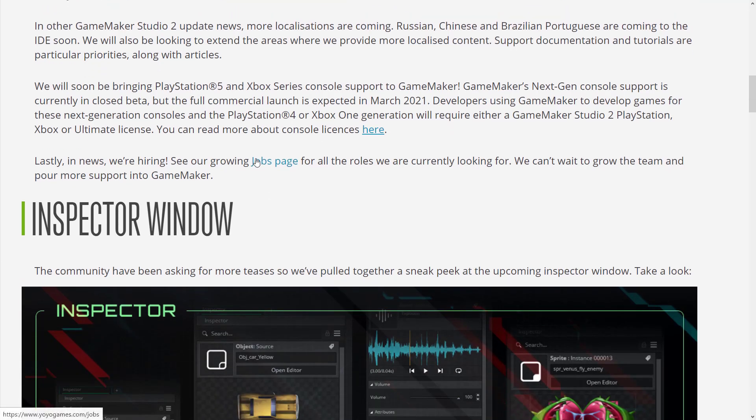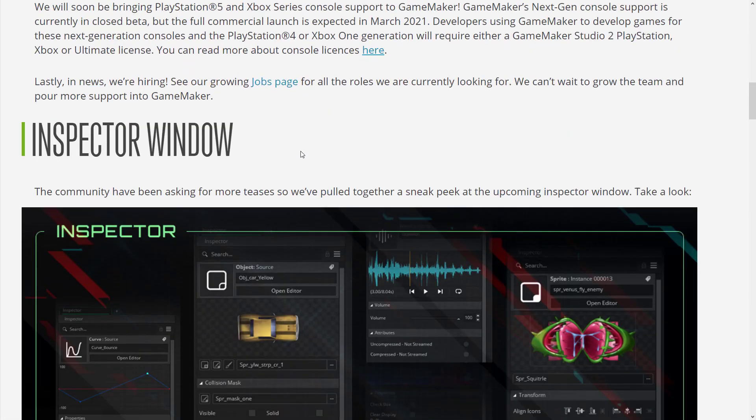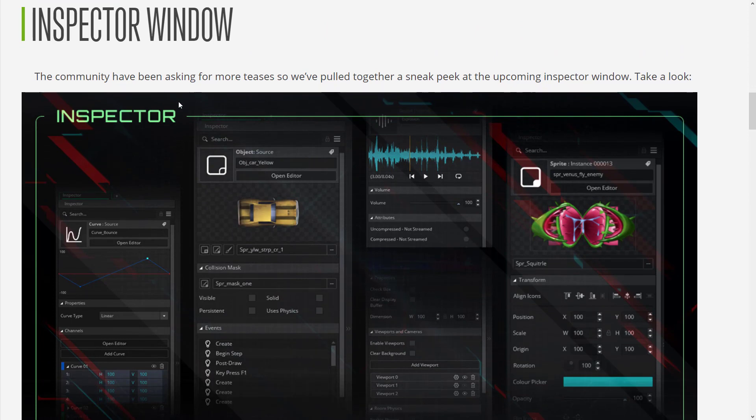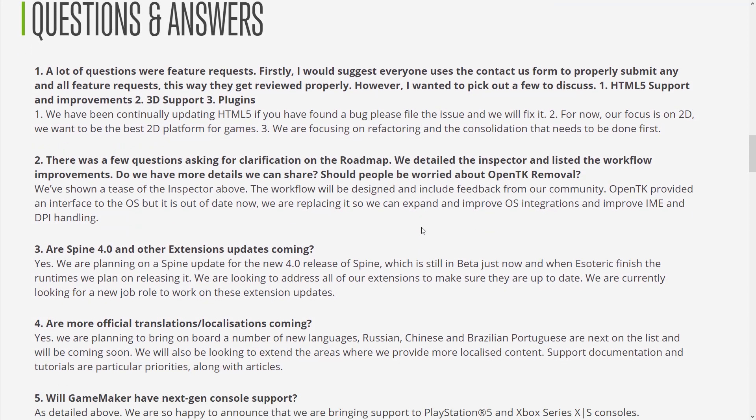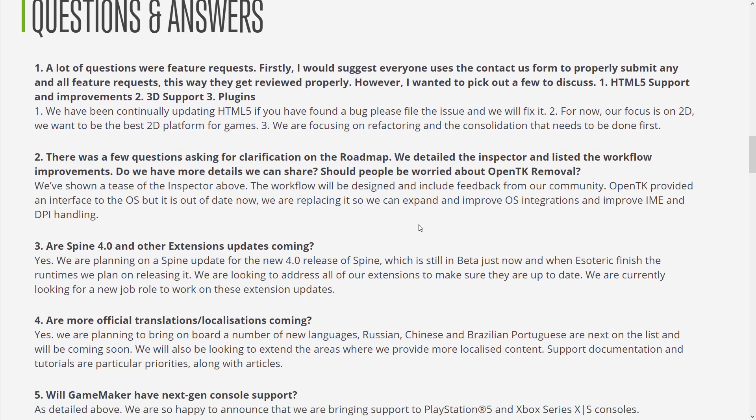Also, interestingly enough, they are hiring, and that's actually a really big deal because they've got a new ownership group. So it's interesting to see what kind of support there is behind Game Maker going forward. They're also redesigning their inspector window — this is a preview of what it could potentially look like. And then they did a very large Q&A, and I'm just going to go through a handful of the things I found most interesting.